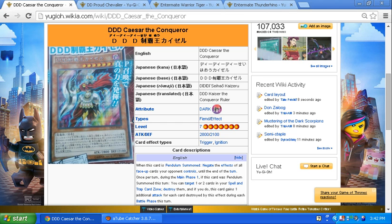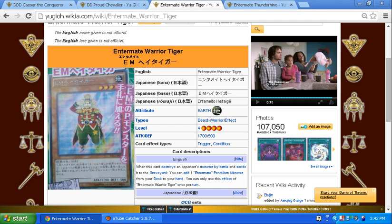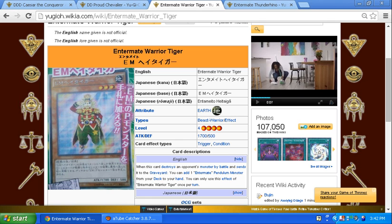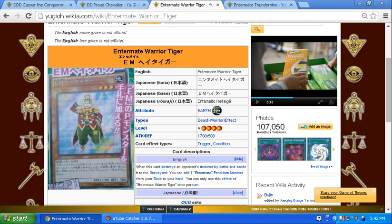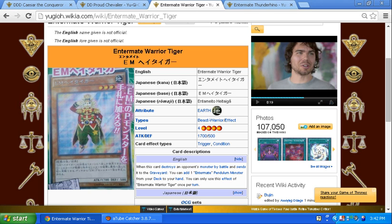Next we have Intimate Warrior Tiger, four stars, 1700 attack and 500 defense. Its effect: when this card destroys an opponent's monster by battle and sends it to the graveyard, you can add one Intimate pendulum monster from your deck to your hand. You can only use this effect once per turn. Not a bad effect, but as of right now it's not that good because the Intimate archetype doesn't have many pendulum monsters.